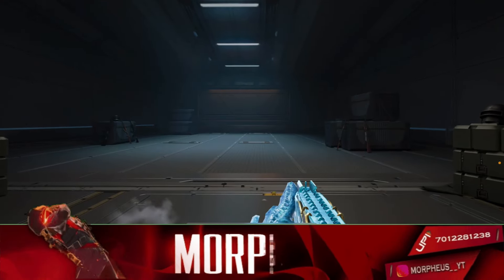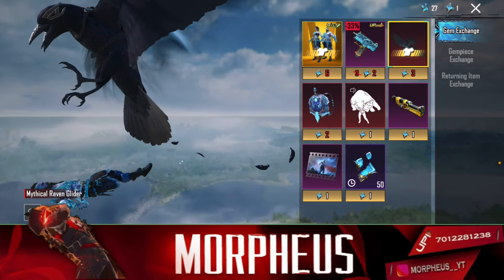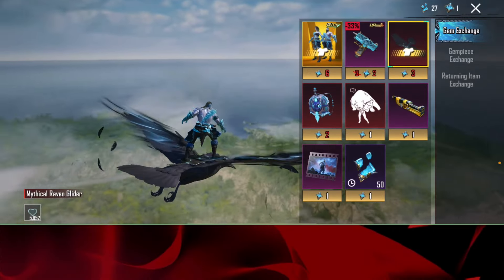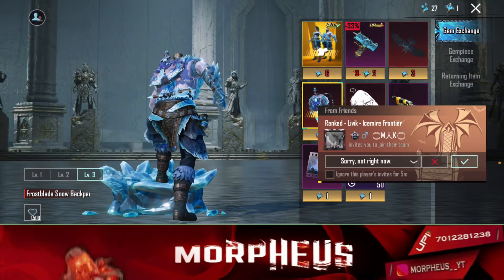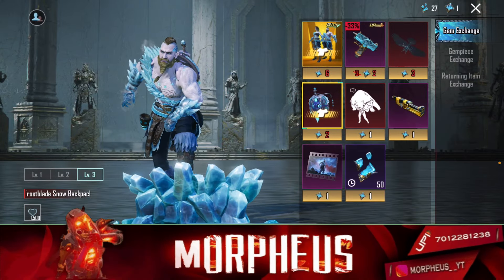There is a glider - the glider is a Kaka. We move our character. Mythic Ravan Glider. Backpack. We also have a nice emote.